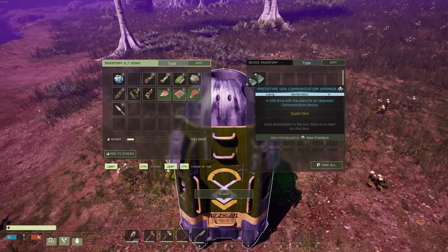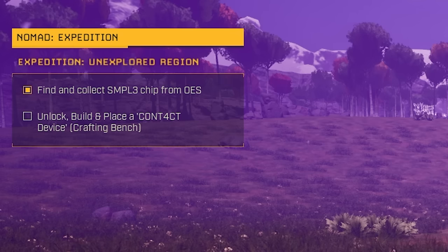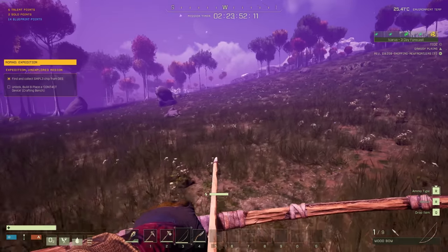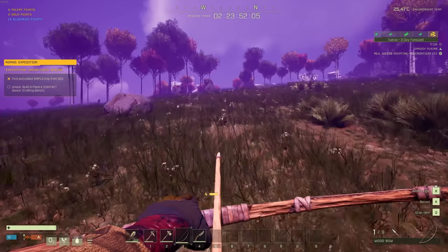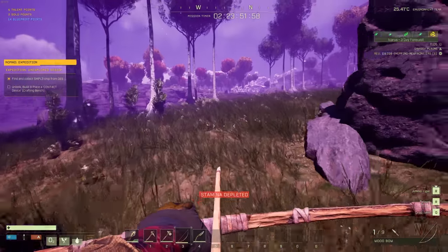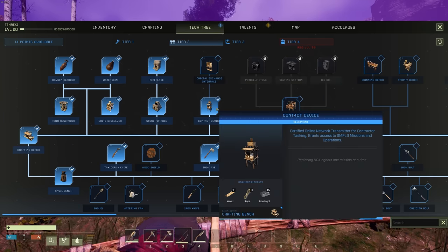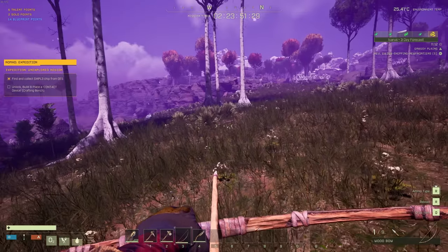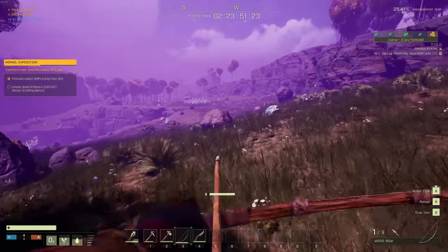Next up on the mission is to unlock, build and place a contact device - that's the mission board basically. The game was just updated yesterday with an update that combines some of the mission boards we had built before, so back home there's the same mission board with a new appearance and slightly altered function. It wants me to build one of those out here. Most notably it's going to require iron, so we'll need a stone furnace and a workbench to make the rope as well. So: workbench, then forge, then contact device.